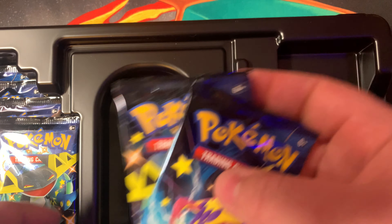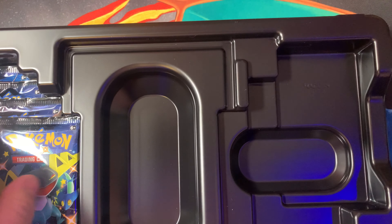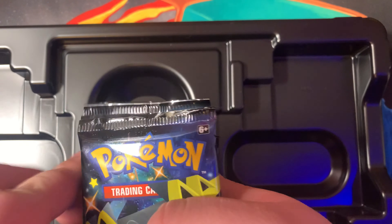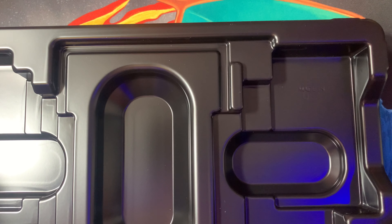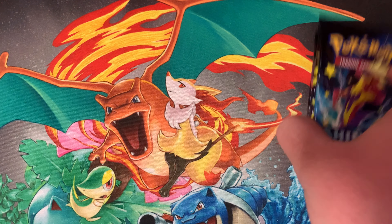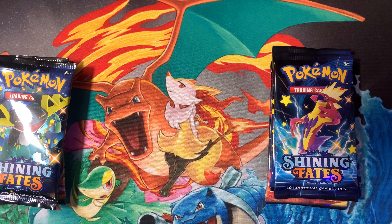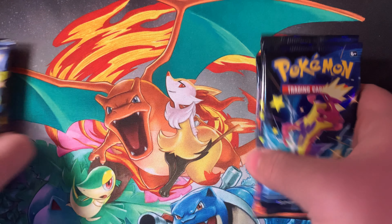I wish this had eight packs, it'd look better. What's the point of having seven? So this side is going to be from the left side, this is going to be the right side. Let's see — we're going to go with this side first.